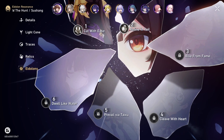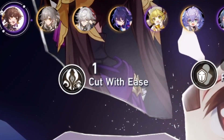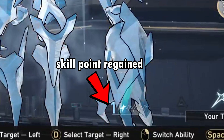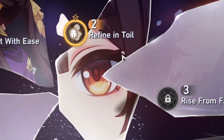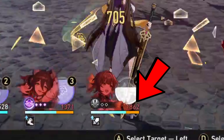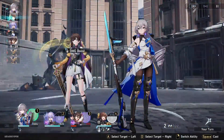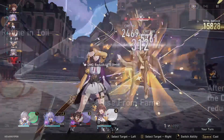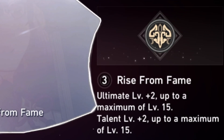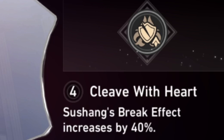When it comes to Susheng's Eidolons, she actually gains a considerable amount as a 4-star. Her first Eidolon is huge value — since you want to be hitting weakness broken enemies, you essentially never consume skill points to do so after obtaining this Eidolon. Her second Eidolon provides decent survivability assuming you can maintain it, though it may not be enough to prevent dying against later Memory of Chaos floors, and has no effect if you're clearing content quickly. The 3rd and 5th Eidolons are always nice for overall damage increases, and the 4th Eidolon increases her break effect by 40%, which is quite nice given what the physical weakness break effect does.